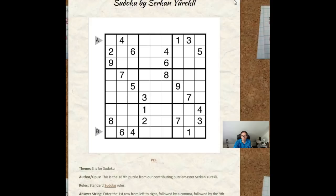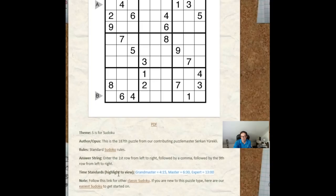We're going to take a look at this Sudoku, which apparently is a reasonably difficult Sudoku by Circon Urekle. One of the nice things about gmpuzzles.com is you can really gain an insight into your own speed solving, because for every puzzle you can see time standards. A grand master Sudoku solver should finish this in 4 minutes 15 seconds, a master in 6 minutes 30, and an expert solver should still take 13 minutes.